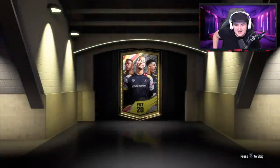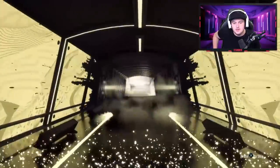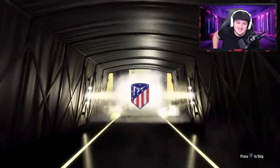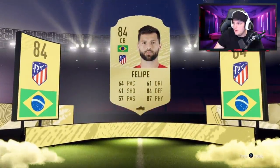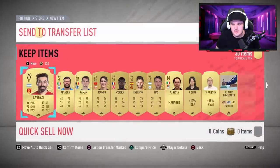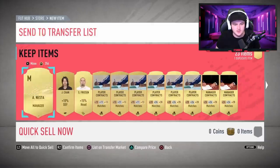Last pack for Jack. Can we get something good in the very last pack, EA? It's going to be a board, though — it's going to be Brazilian center back. Felipe, I guess, isn't too bad. How much does Felipe sell for? An 84 rated for 4.5k. That's better than David Luiz. We've got an Icon Nesta! Let's go. We'll take that. Not bad.